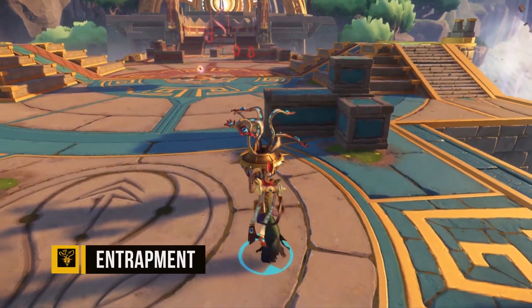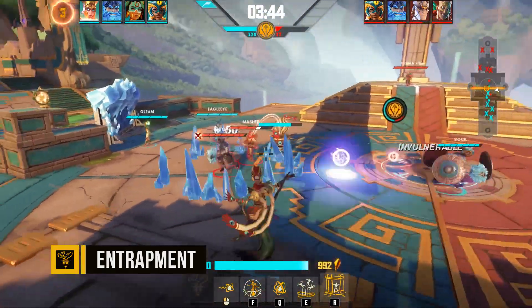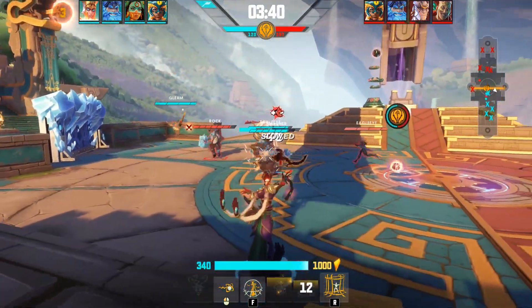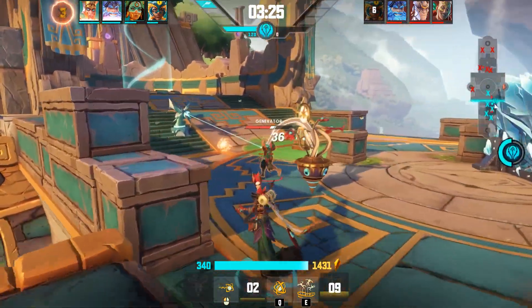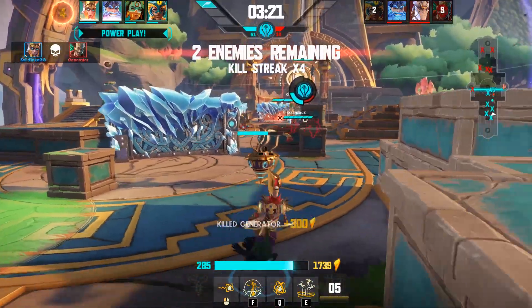Lastly, Killian has the buildable Entrapment, which constantly pulls the closest enemy towards its center. Although it doesn't do damage, the continuous pull makes it a key defensive structure when trying to slow the enemy's push. Enemies slowed by Entrapment are also that much more vulnerable to Killian's crowd control combos, making it rather difficult to approach the Relic.